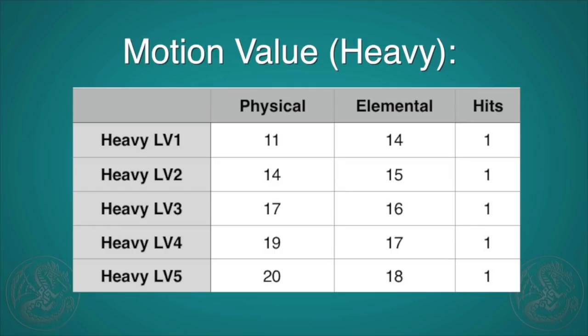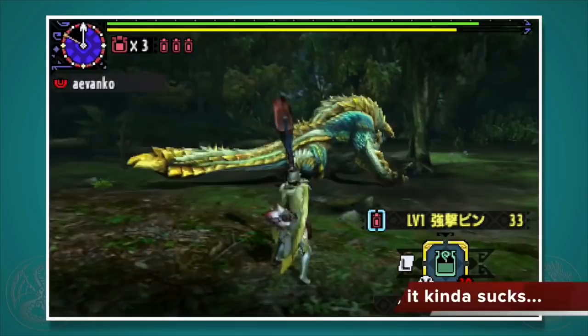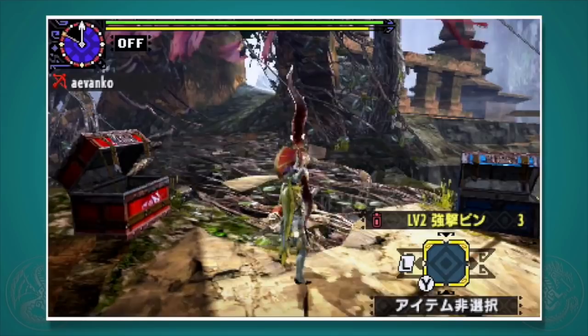Rapid shot fires a straight line of arrows, the first being the most powerful. Since you fire arrows in a straight line, this is really good for small to mid-sized monsters or for doing focused attacks on weak points. For this reason, rapid shot is by far the most popular type of shot for all bow users.